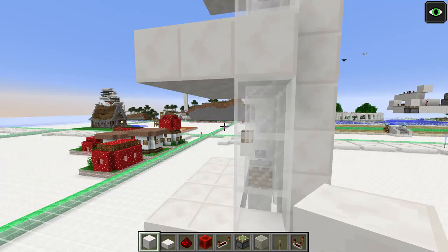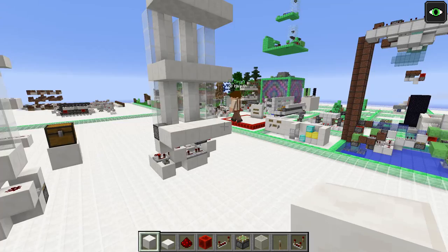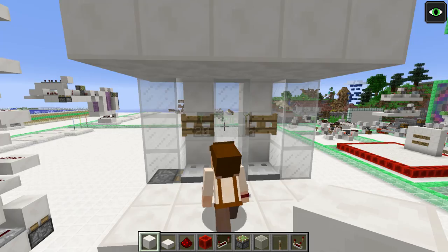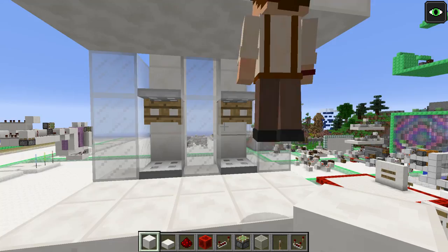First you have to build a frame around your elevator so you can't glitch out, then decide how many floors you want to build. We have two here and the maximum is three. For your cages, place one block at the bottom of each floor, then one trapdoor on top, a fence gate, and an iron trapdoor above. Same on the next level: a block, iron trapdoor, fence gate, trapdoor, and a block again.